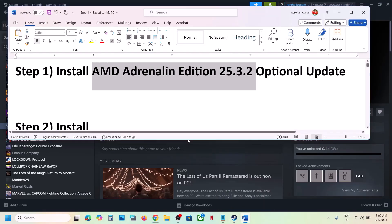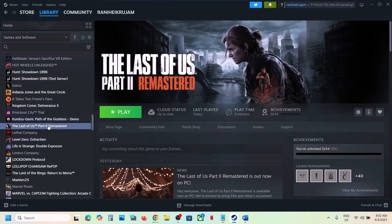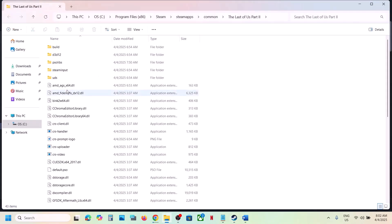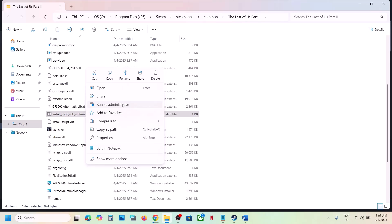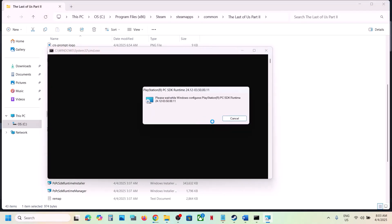The next step is to install these runtime files. Go to the game installation folder by right-clicking the game, selecting Manage, and clicking Browse Local Files. Over here you can see a file called PSPC SDK Runtime. Make a right click and then click Run as Administrator. Click Yes to allow and let it complete.